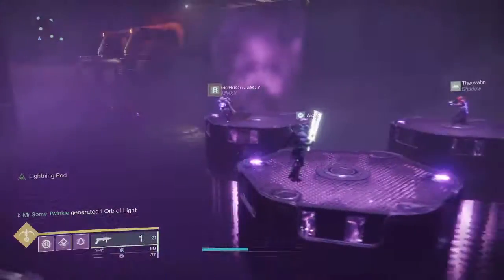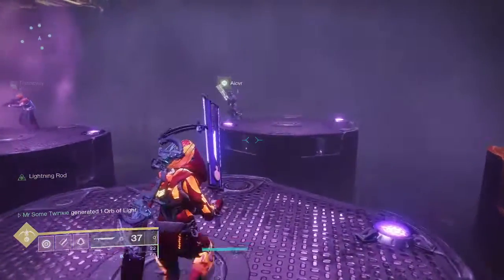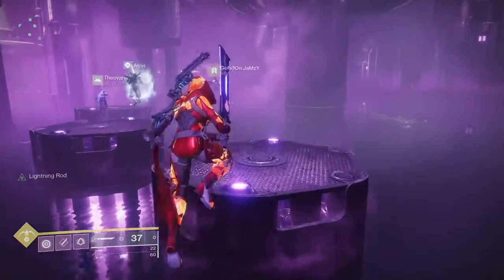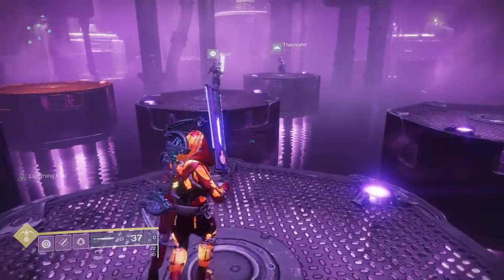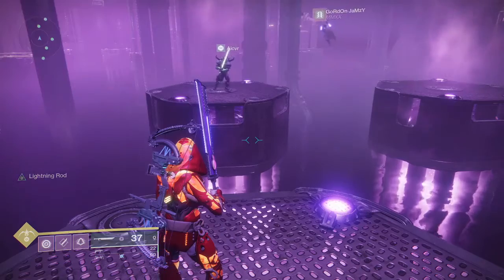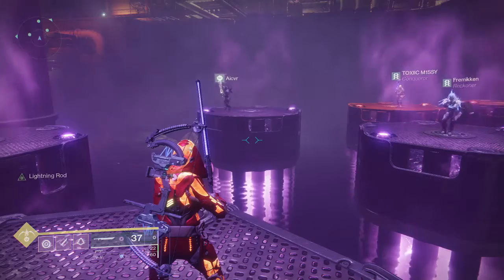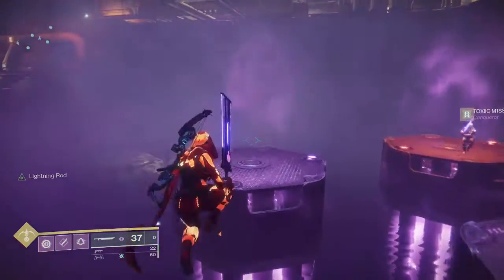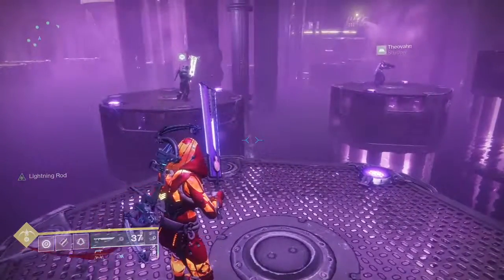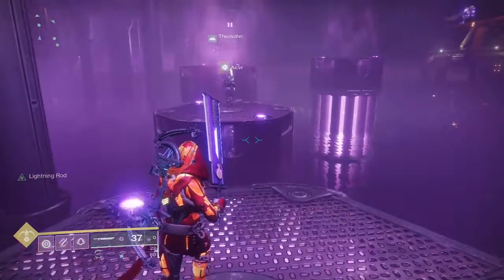The only thing you have to remember for this one is the last player is going to have to stand in the middle and not go forward to the right one. Last player will stay in the middle so that their plate doesn't fall. Other than that, just keep following the leader and make sure you're looking at where the person in front of you is going, because right here is where some people get confused and go off to the right instead of straight in front. Just keep looking at the person in front of you and you should be good.